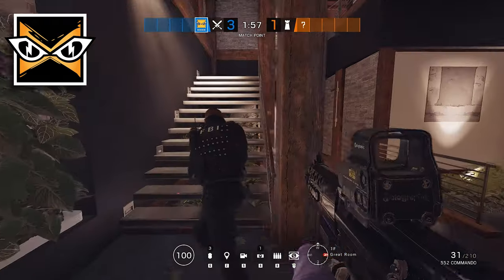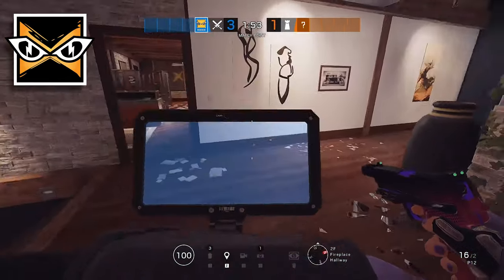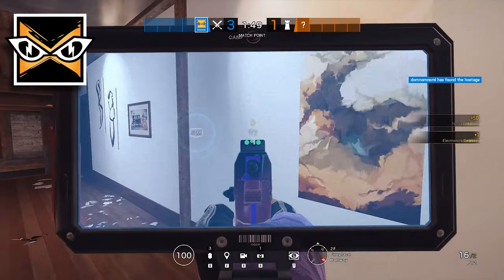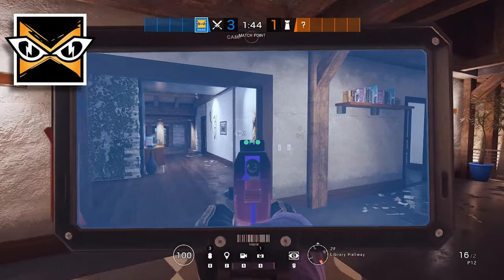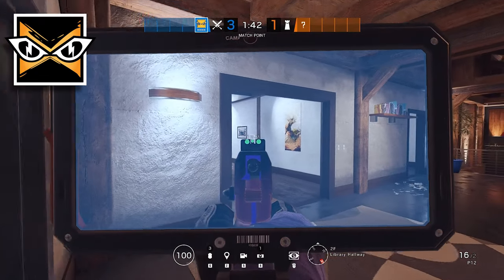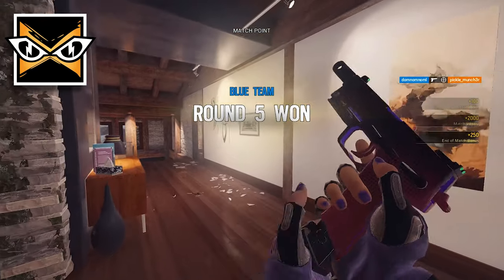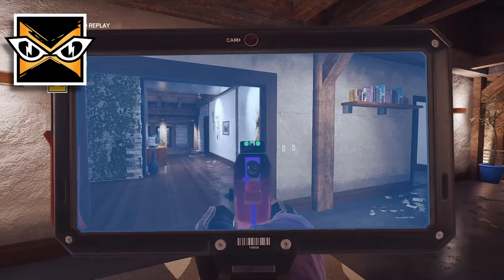There's not a lot of tips for IQ, so if you've got any please leave them in the comments. But what we have is: be vigilant for Pulse and Vigil, because IQ can obviously see their gadgets moving around whilst they're using them. With Pulse, keep in mind that you actually have more range than he does — he can only see people nine meters away from him, so use this to your advantage and keep ten or more meters away from him, and he won't be able to counter you.